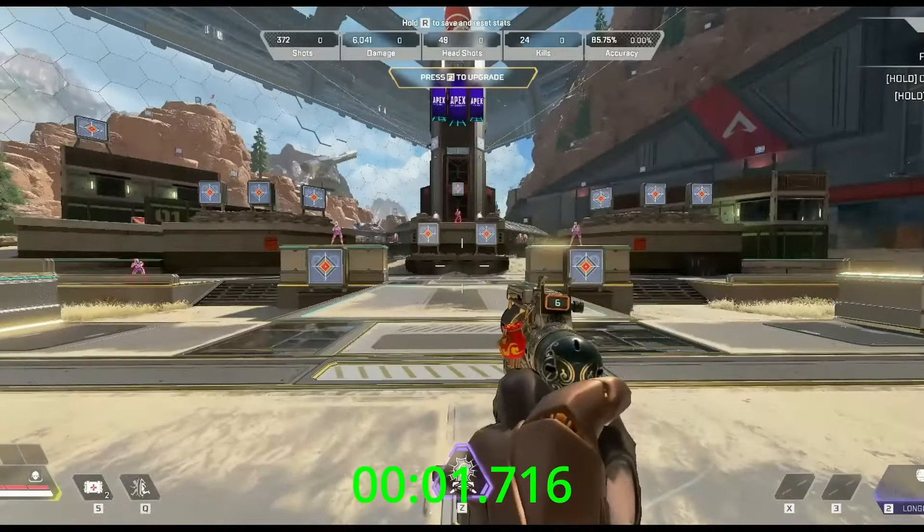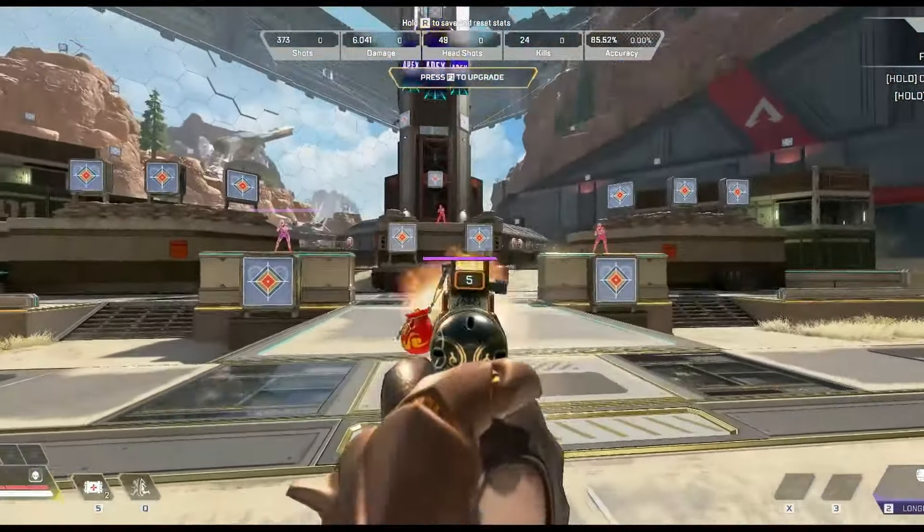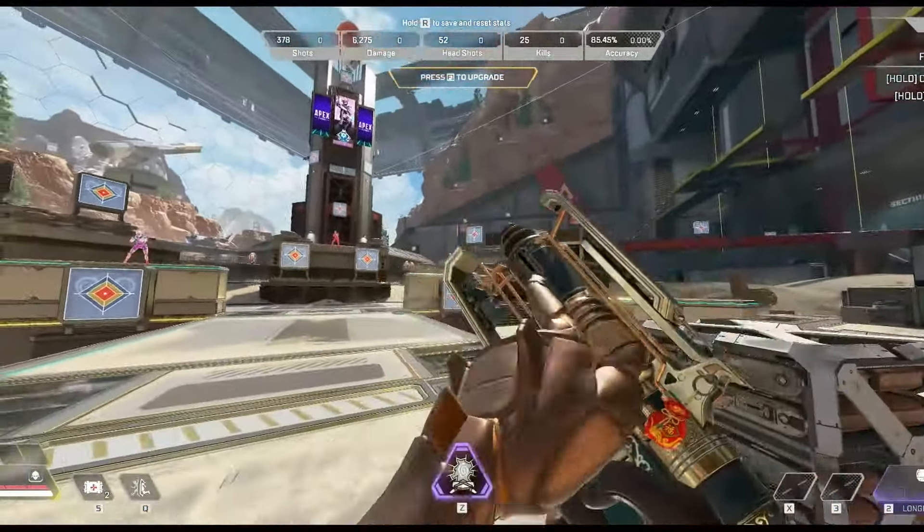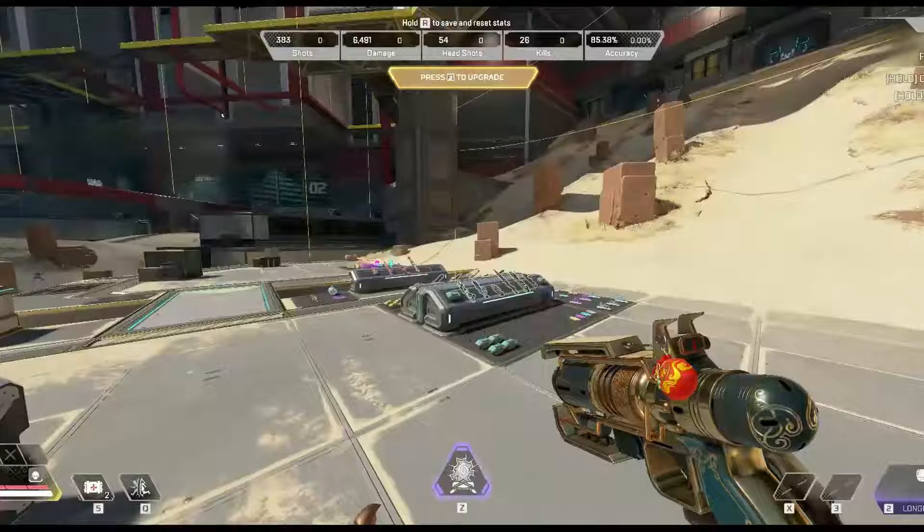Wingman: 1.716. Very nice, very competitive — especially with that strafe speed, it's crazy. Alright, I think that's the last sniper rifle. We're going to move on to shotguns.